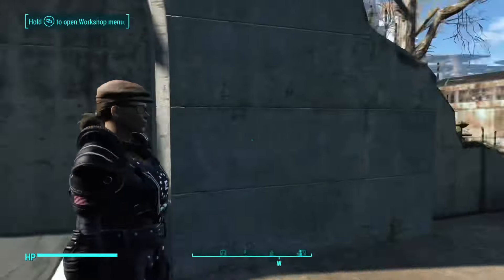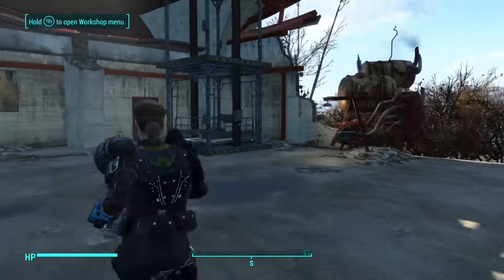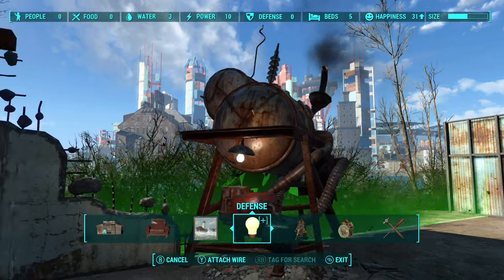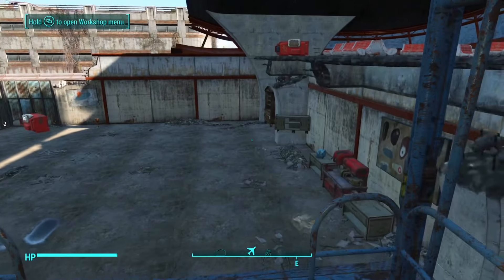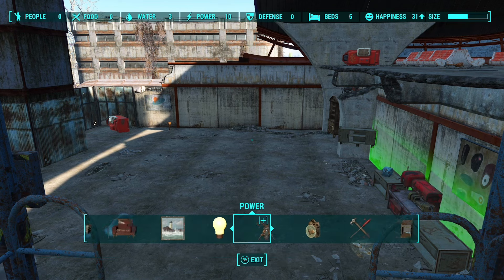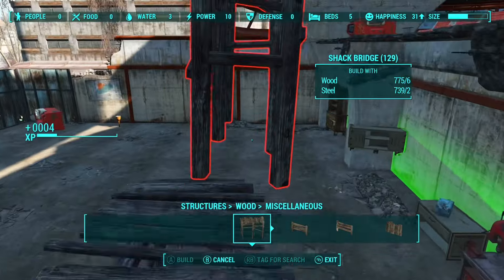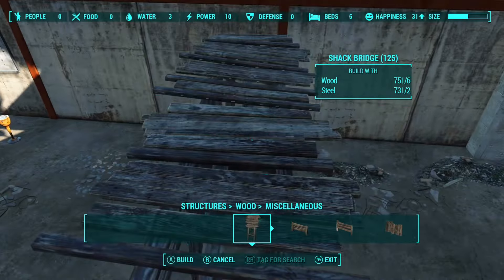Hello and welcome back everybody to Fallout 4. This is Benevolent Bonnie's Boston Airport build, part 4. I'm going to call this one the ugly part of the build, because I'm going to lay a very rough foundation, a rough estimate of what I want this building to look like. It's going to be kind of all over the place, kind of junky, just all over, messy.